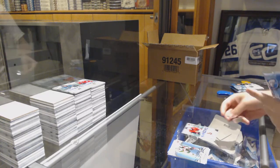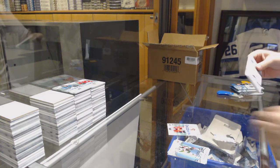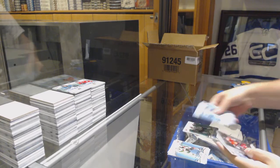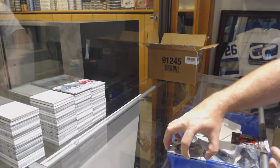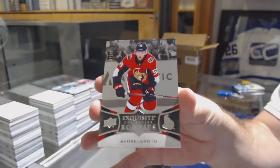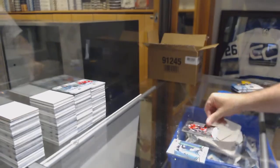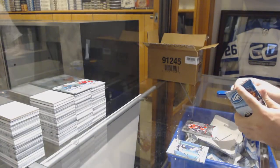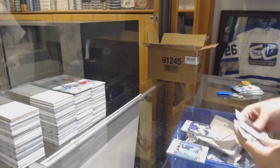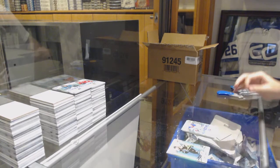We've got a green of Matthews for the Maple Leafs and for the Ottawa Senators Maxime Lajoie. I hope we get a Svechnikov — that'd be kind of cool. Carolina's kicking butt in the playoffs. Let's get a 99, that'd be amazing. Rangers Lundqvist, sub-zero rookie, $2.99 Brett Howden.